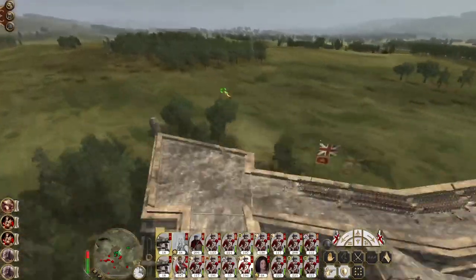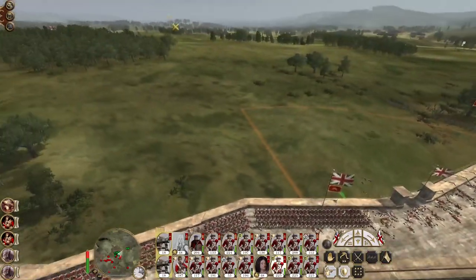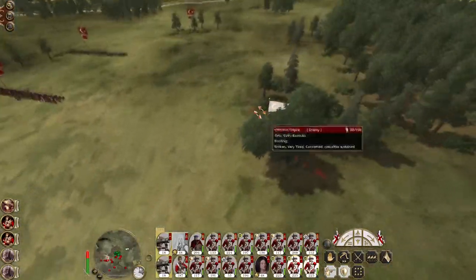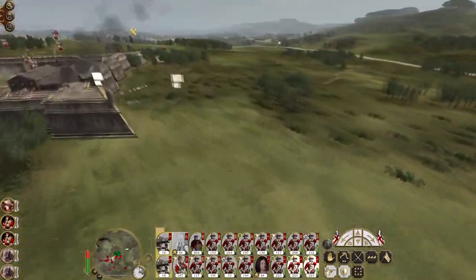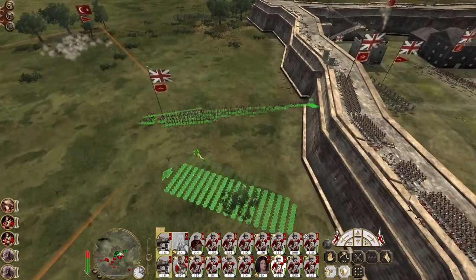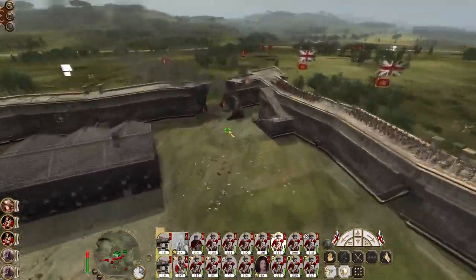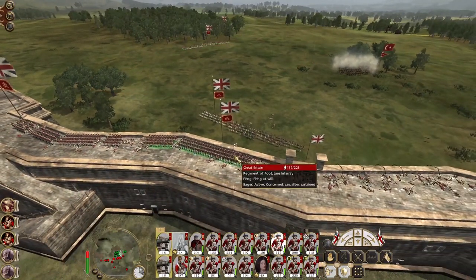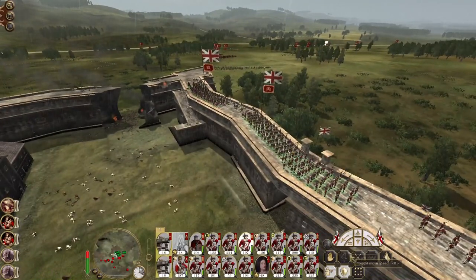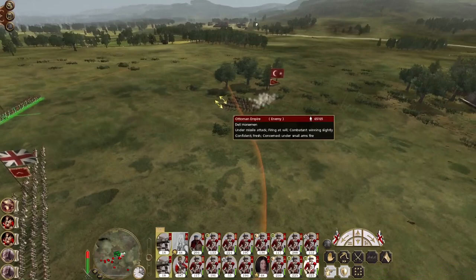I'm tempted to run these guys outside the wall to challenge the semini in combat, but also to join up with these two units out on the flank, because there is a Deli Horseman unit sat hiding in these trees. It could be quite worthwhile having a force outside the walls to push the enemy away. This has galvanised their Deli Horsemen into action, right when our other infantry are arriving on the scene. Now the enemy gunners are gone — they're all broken, so they can all engage the Deli Horsemen.